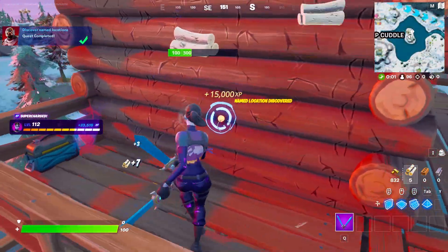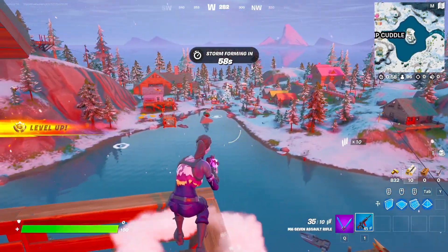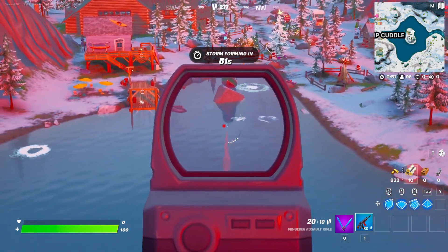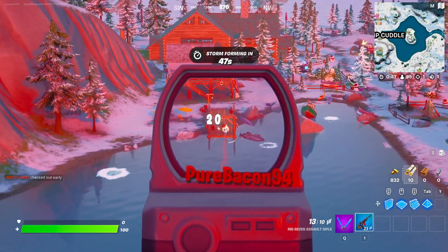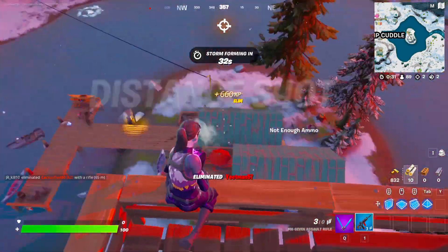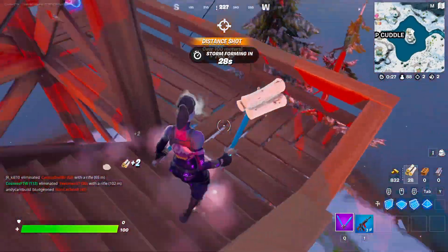Season six was easy for me — the Dark Bomber is the best skin of season six. It's one of my favorite skins and one of my most used skins to this day. I use this skin all the time. It's great — you can combo it with so many different back blings. There weren't really many other great standout skins in season six, so the Dark Bomber definitely wins for the season six best skin.